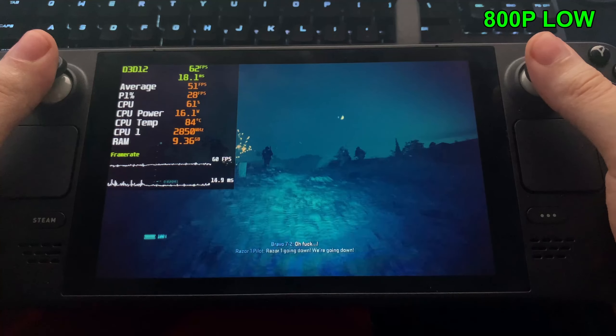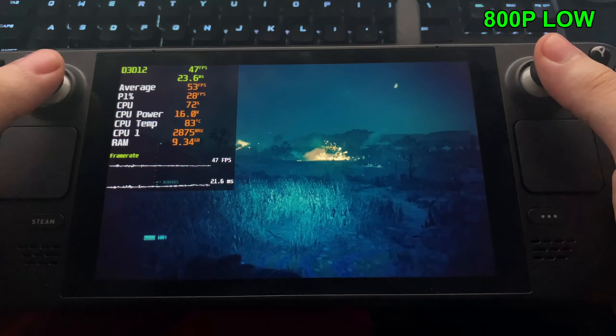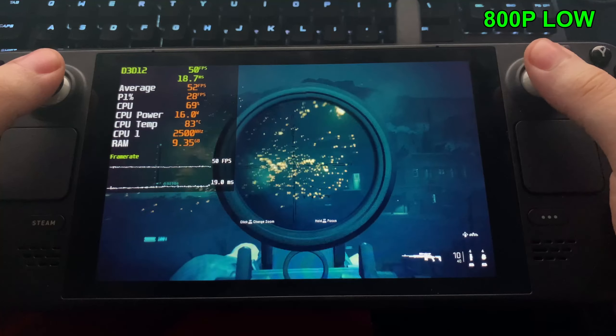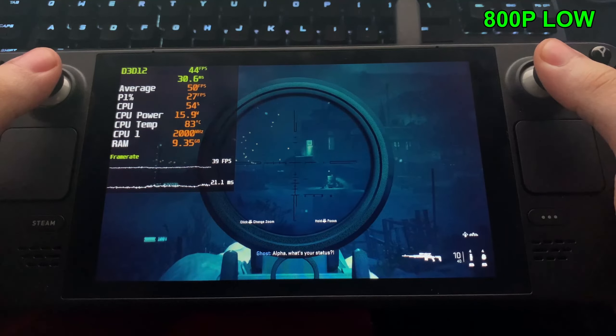We're definitely coming into the 60s now, which is very nice — a very good sign. But obviously it can't be a stable 60, since this is a very simple area. Once you get into action-packed scenes, we will fall down into the 50s and even the 40s at times.